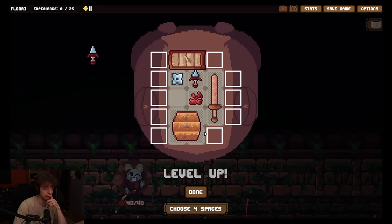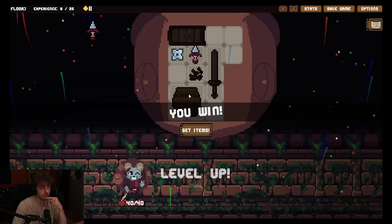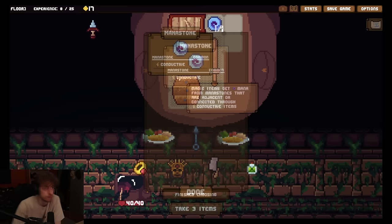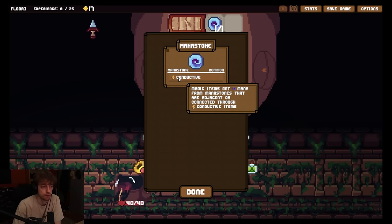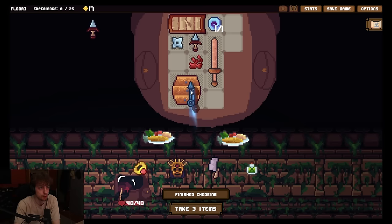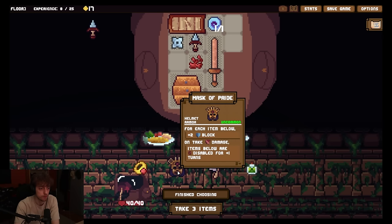Alright, that's pretty good. I'll duplicate because this gets like no space. Oh because I need some items still. What is this? Conductive. What does that mean, conductive? Magic items get mana from mana stones that are adjacent or connected through conductive items. Oh, it's for mana builds. I have zero mana shit though. This is an accessory. Weapons this points to gets... wait, multiple? Pointing this towards all the weapons - I can line it up, right? Have it see all weapons? It's kind of nice. For each item below, plus two block. Whenever you take damage, items below are disabled. So just don't take damage for it. I think I like this.